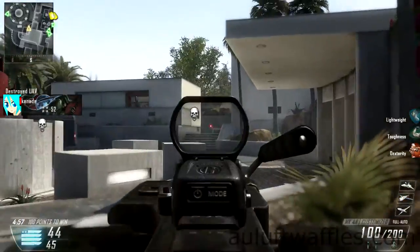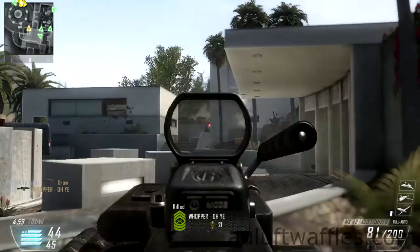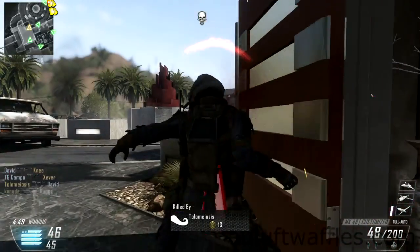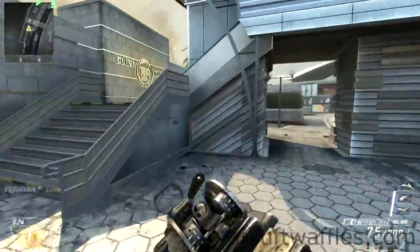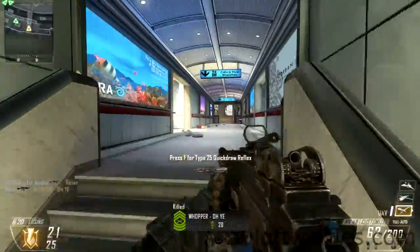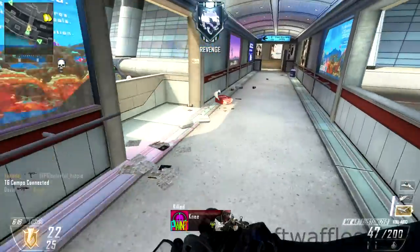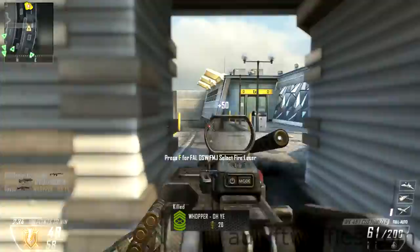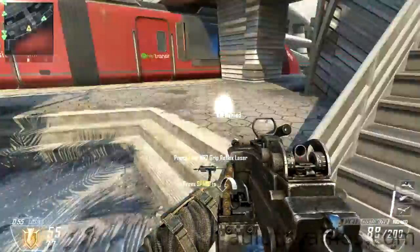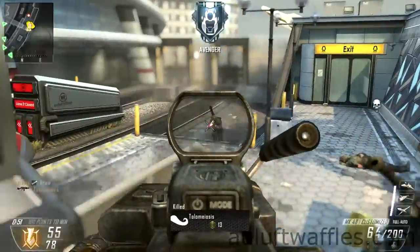I found that the recoil was very controllable and the boost to the range was not significant enough that it was necessary to use the foregrip. Quickdraw allows you to aim down the sights of the MK-48 a little bit quicker, but since the weapon is more a long range weapon, this is not a required attachment. Although it does help when you are ambushed and enemies get closer to you or when you are changing position.